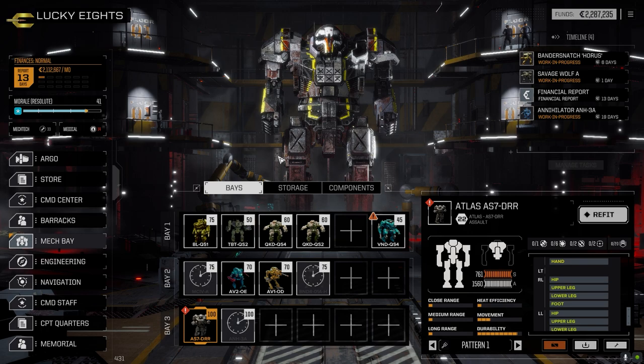The problem is the Battle Master is going to end up being a mixed build. We have a pair of clan ERPPCs pulled off the Vulture, plus an Ultra 10 and a regular ATM 9 — not a bad loadout, but it was very hot. I couldn't get enough heat sinking to keep it heat neutral. I also tried a medium-range build with a bunch of large lasers and the Ultra 10, but that seemed underwhelming.